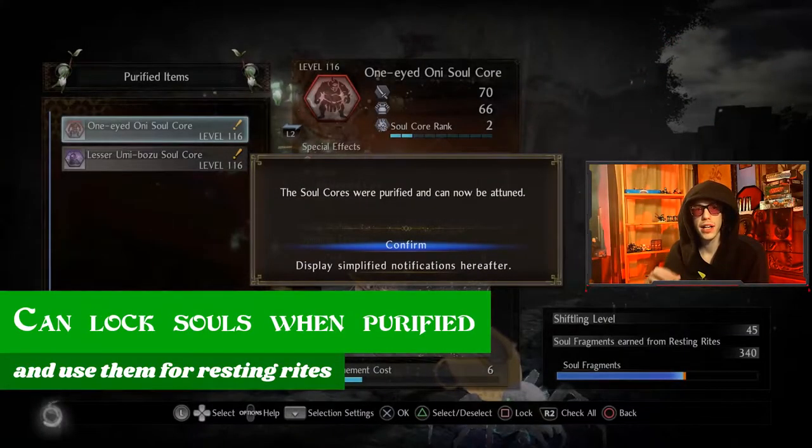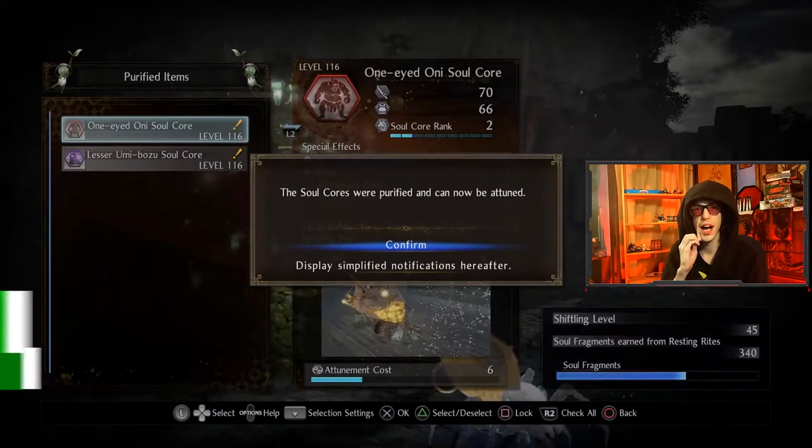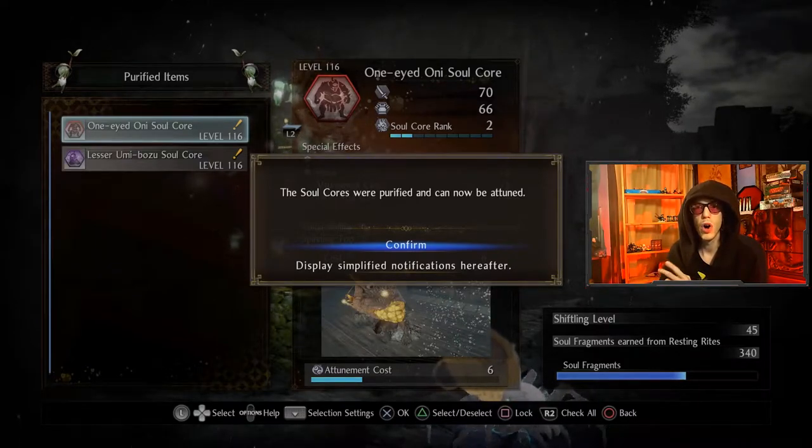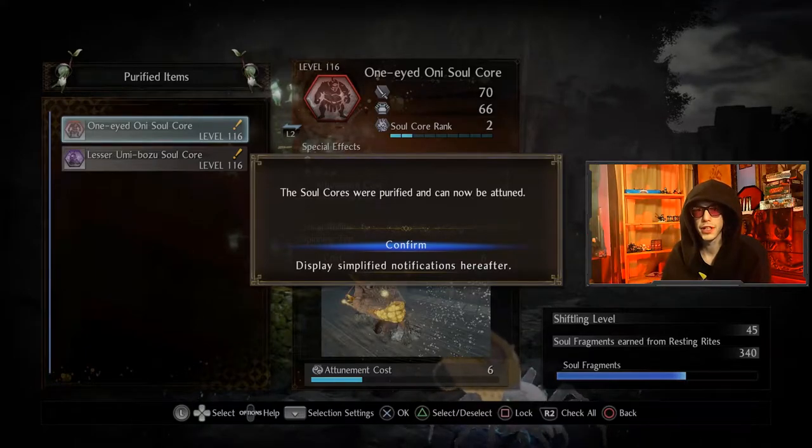Now, when you go back to a shrine and it auto-purifies the souls you just got, you can, in that menu, send the soul straight to resting if you don't want to keep it, or lock the soul if you want to make sure you don't get rid of it. Super useful addition.